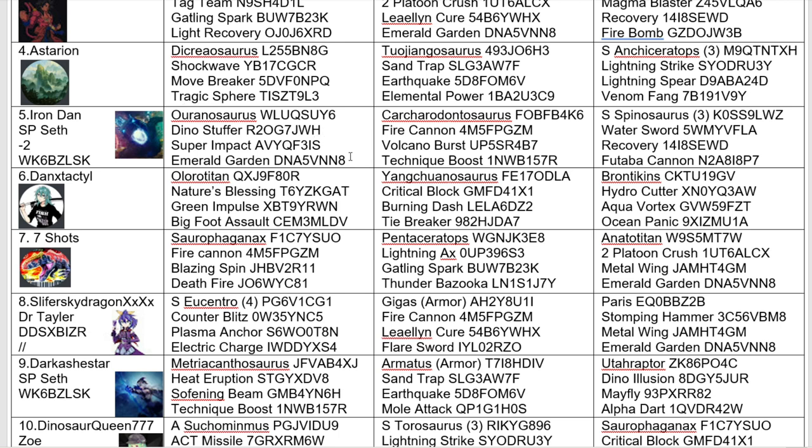They have an Aranosaurus, a Kark, and a Superspino. Technique boosts could be good on the Kark to get Volcano Burst off more often. Dino Stuffer could be pretty good on the Aranosaurus. Interesting movesets.